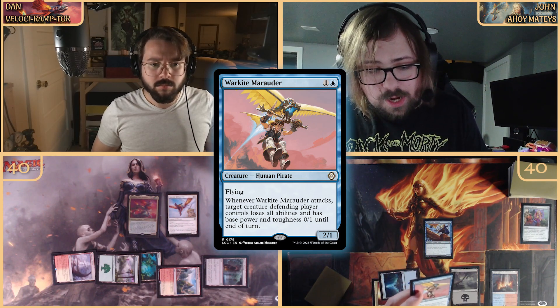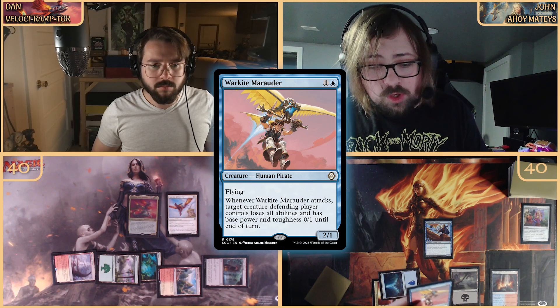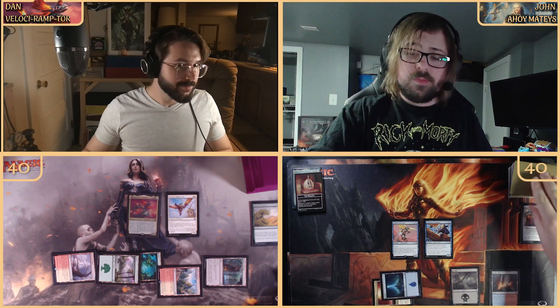We're missing our land drop so miss pirate lady stays in the command zone another turn. We're tapping the Command Tower and the Island to play the Warkite Marauder — a two-one flying Human Pirate. Whenever she attacks, target creature the defending player controls loses all abilities and has base power and toughness zero-one until end of turn. We pass the turn, but the Monarch draws us a card.